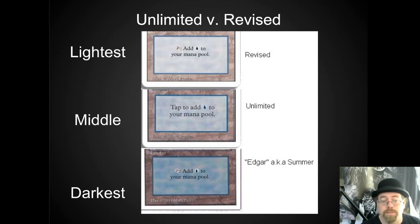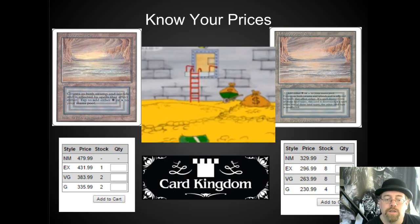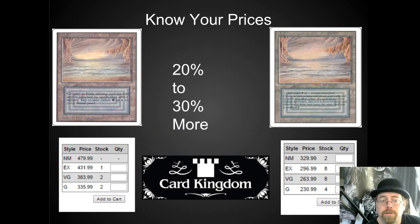There's a lot of value in Unlimited cards, especially those that are playable. You really need to know your prices here. The difference in value is about $100 to $120, or 20% to 30% of the total value for an Underground Sea to go from Revised to Unlimited. And the better condition it's in, the more value you get out of it. Near mint is sold out at $479 — it's very difficult to find an Unlimited, and you're looking at a $150 difference.